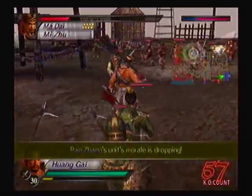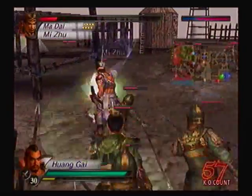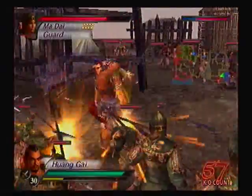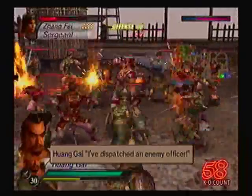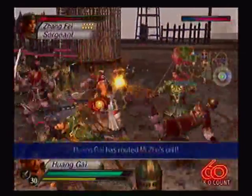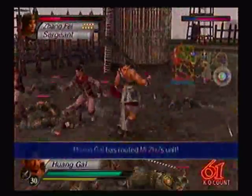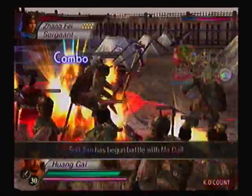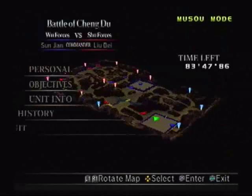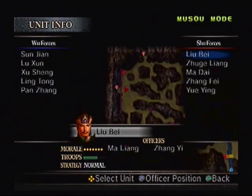Their morale is at eight - they cannot live any longer. Their morale is rising. As much as I'd like to get right in there and attack the enemies at their stronghold, I gotta protect my own. We're losing morale like crazy. I don't even know where my bodyguards are.